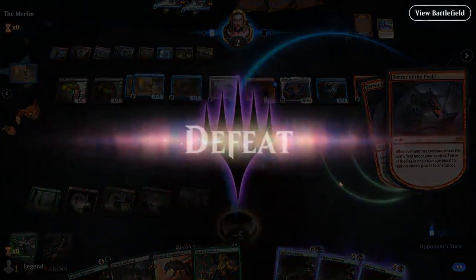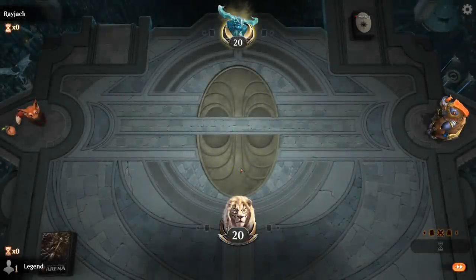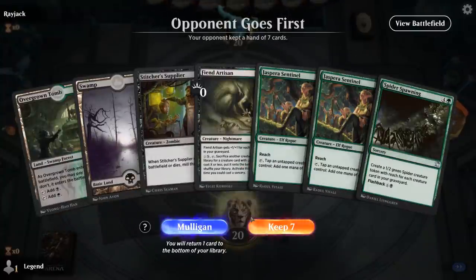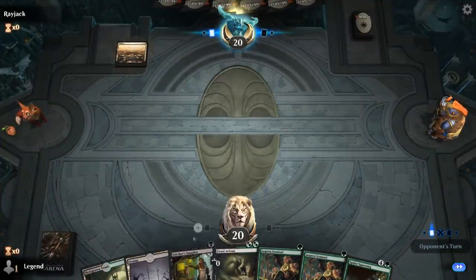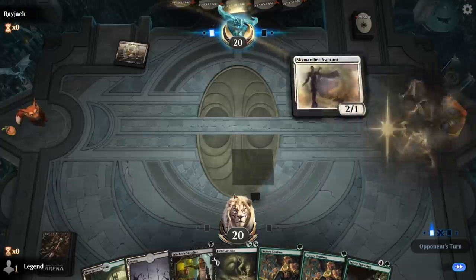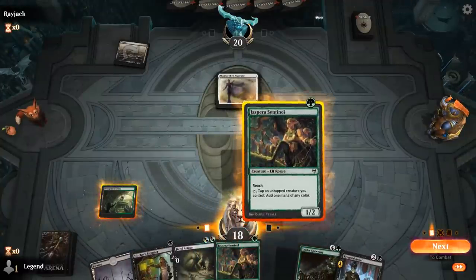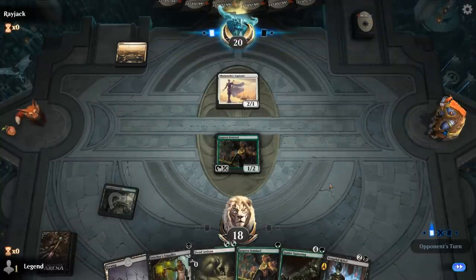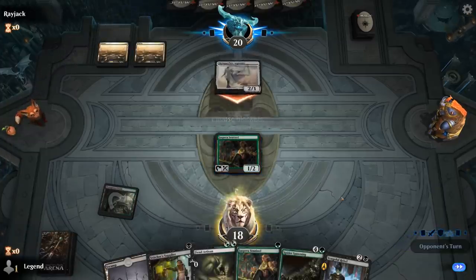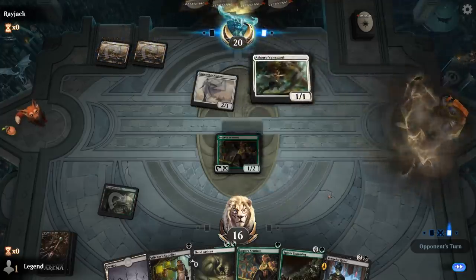On to the next one. We're on the draw with a fine opening hand — Sentinel into turn-two Artisan plus Supplier. Facing Sky Marcher Aspirant so it's a white weenie deck. Vengeful Rebel could be combined in a later turn if we sacrifice a creature to the Artisan.